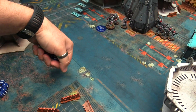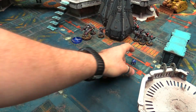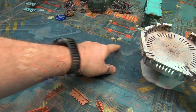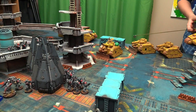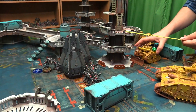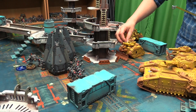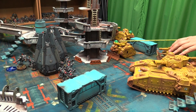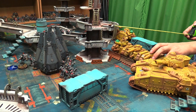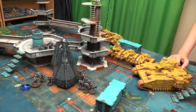Turn 2 begins. The tanks continue advancing. One Russ maneuvers around the Thunder Wolves to avoid them. Some tanks stay stationary for full accuracy. Owen lines up his shooting — demolisher cannon into the infantry, lascannons into the drop pods, flamethrowers into infantry if in range, heavy bolters and autocannons distributed across targets.